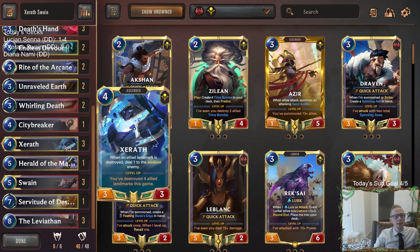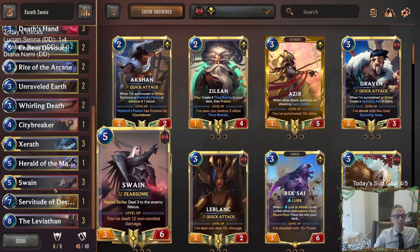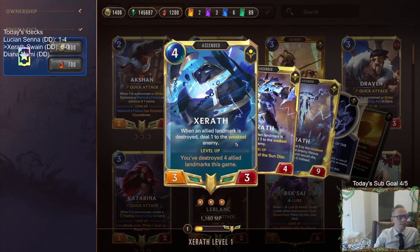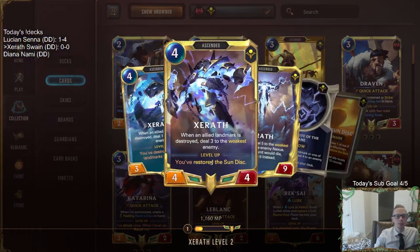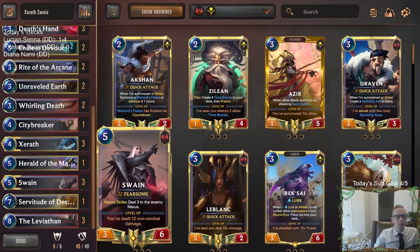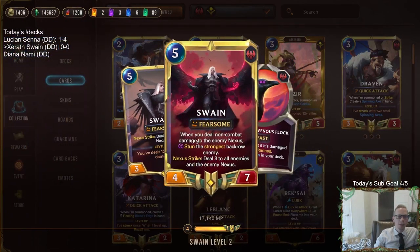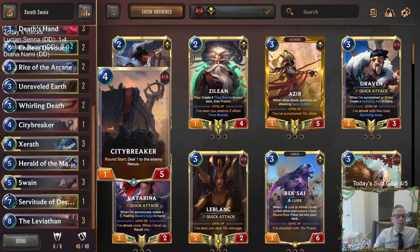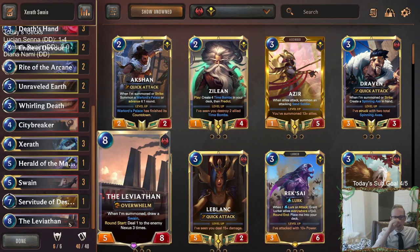With Xerath, we need a decent amount of landmarks to be destroyed. To level up Xerath, you want four allied landmarks being destroyed. With Swain, we need to do non-combat damage. Xerath does help out the non-combat damage because whenever you have an allied landmark destroyed, you're dealing one to the weakest enemy — that is one non-combat damage. Your leveled-up Xerath starts doing three to the weakest enemy, and now that's going to help your Swain level up more.